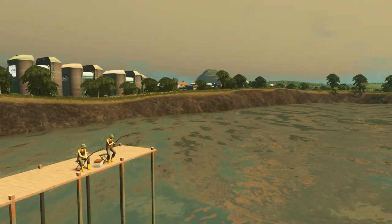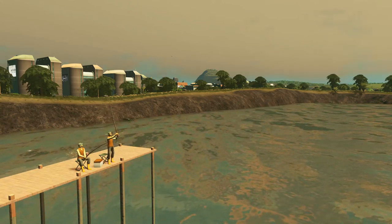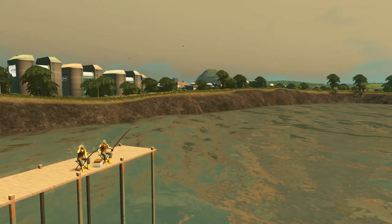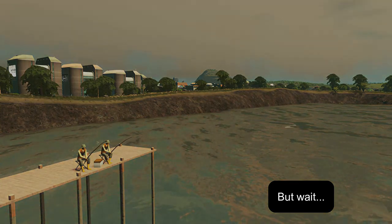There you go guys. This is how to create an artificial lake in Cities Skylines unmodded. Bob and Jack seem to be very happy with this. I hope you are too. Thanks for watching and I'll see you again on the next episode. Bye.